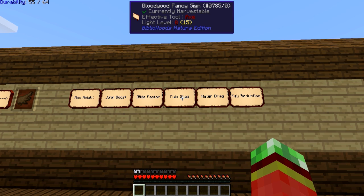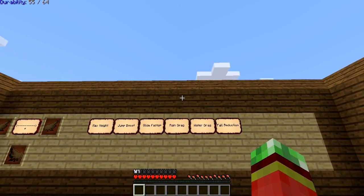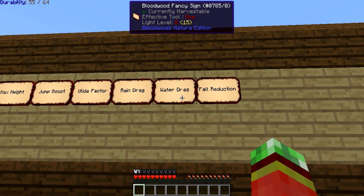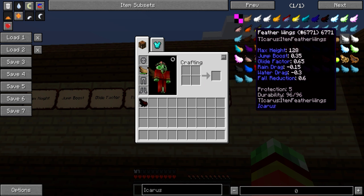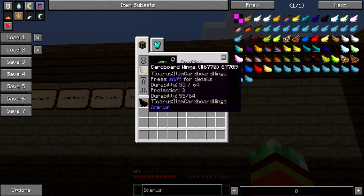Rain drag is the amount of speed you will be slowed down by when it is actually raining, so once it rains you'll fly a little bit slower. Water drag means you are not able to fly as fast when in water. The numbers don't correspond to a specific value like blocks per second, but they are a clear indication you can compare across different wing types — for example, glowstone wings have a water drag of minus 0.3, while cardboard wings have 0.5.